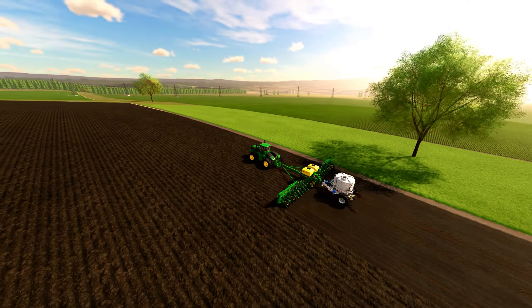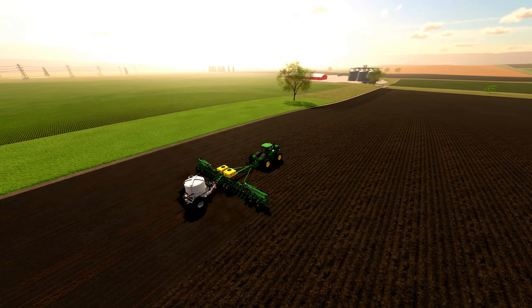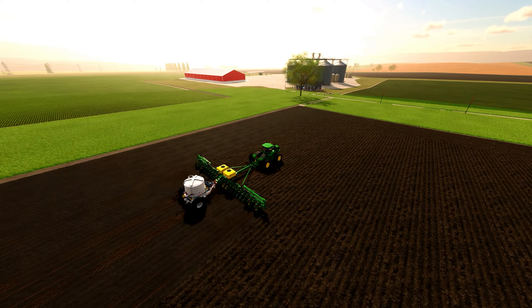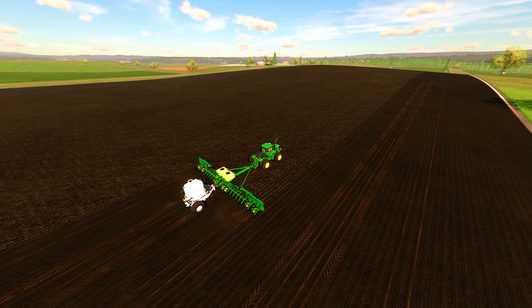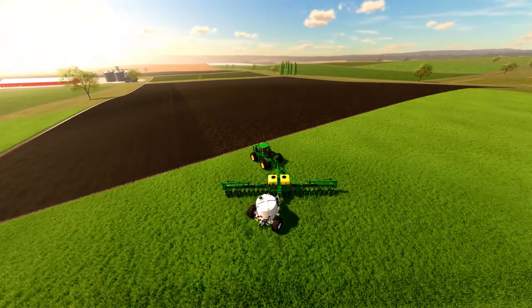With our grass field planted, it is time to move on to our main crop, which is corn. We'll be planting 210 acres of corn, which will be used for our animal feed as well as producing ethanol. To ensure the best quality corn crop, we'll be using two different John Deere planters, depending on the size of our fields.